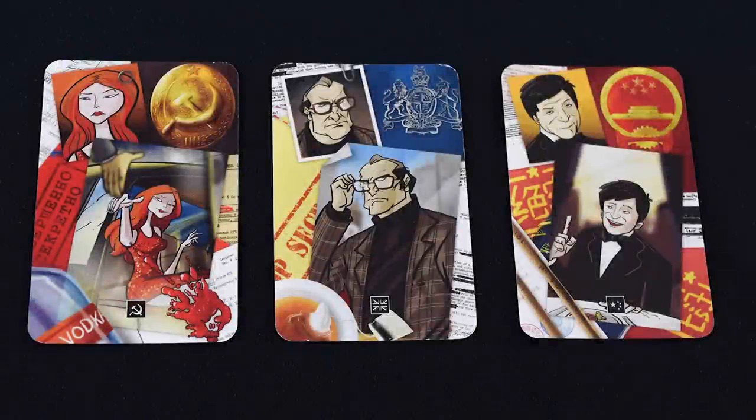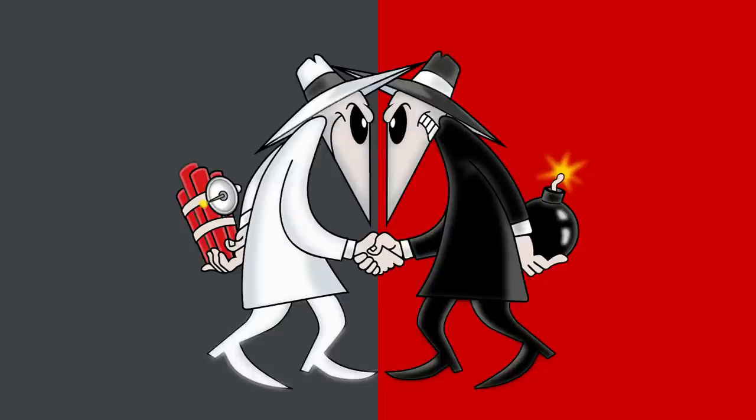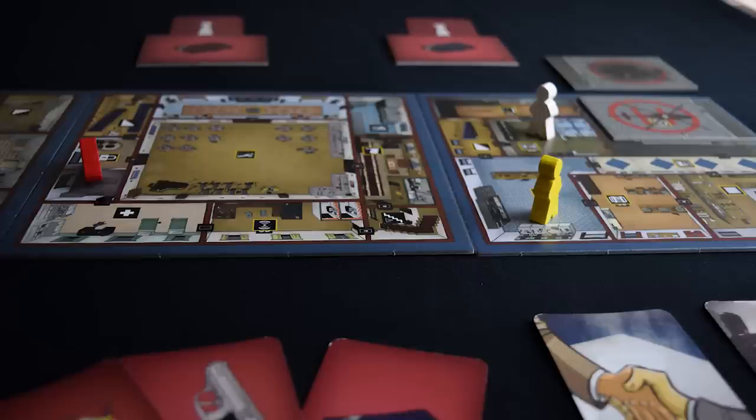Players are split into teams, and each team has a different allegiance. But here's the catch — no one knows whose side anyone else is on. Everyone you meet in the embassy has the potential to be friend or foe, and uncovering which side they belong to is most of the fun in Redacted. This is a game of secrets, maybe more so than just about any other game.